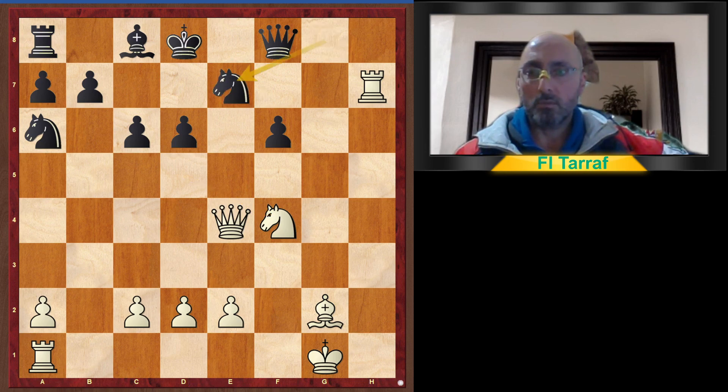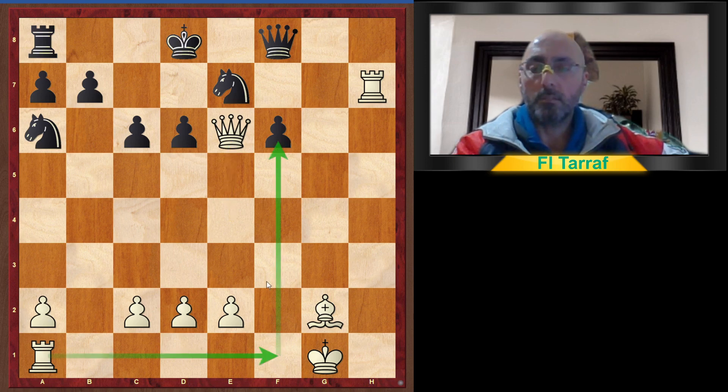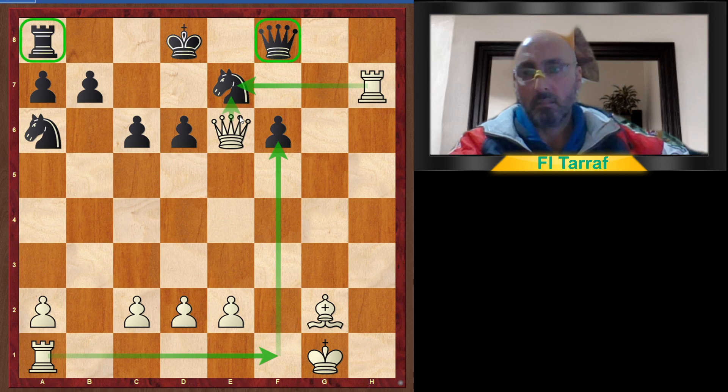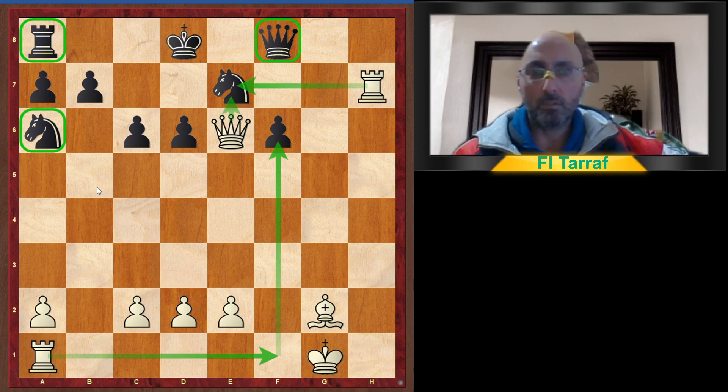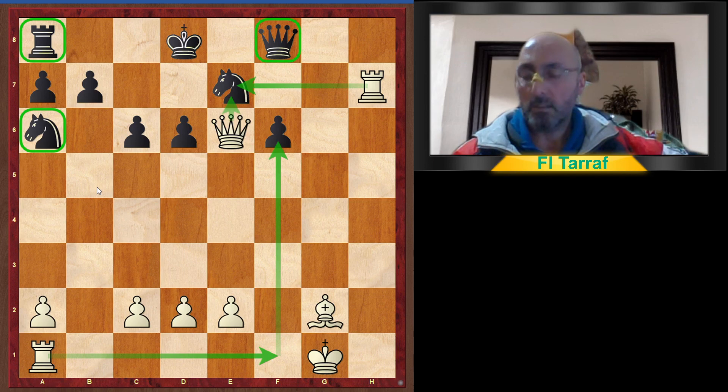Knight to e7, knight to a6 for the king, bishop takes and queen takes. Now the rook joins the attack — the rook on f5, the queen, and the king all attacking. The rook is still in the corner, the queen is in a defensive role, and the knight is on the edge. Black resigned in this position because he fell into the white player's trap.